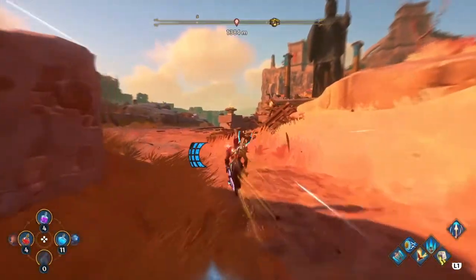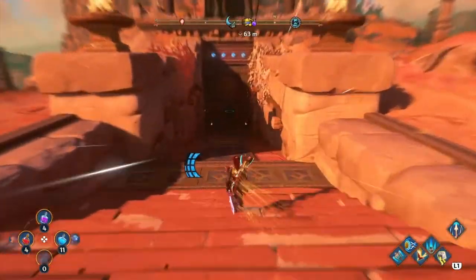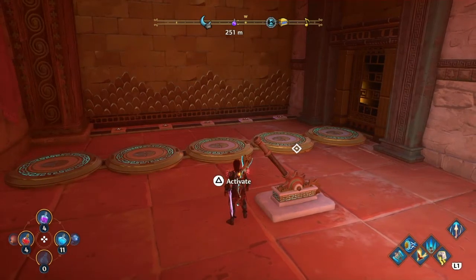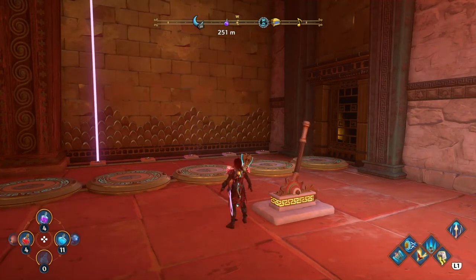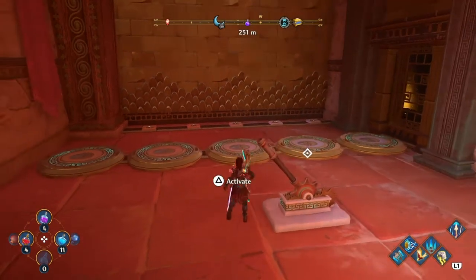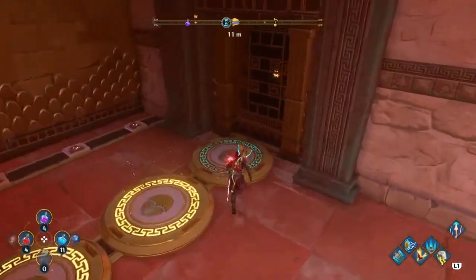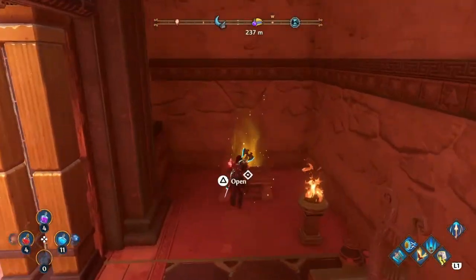Once you're in here, there's going to be a little speech between Prometheus and Zeus. Go ahead and activate this and watch the lasers — it's going to tell you the pattern you need to use. It'll be middle, left, right. So it's going to be middle, then second in to the left, and go ahead and hit the last one.